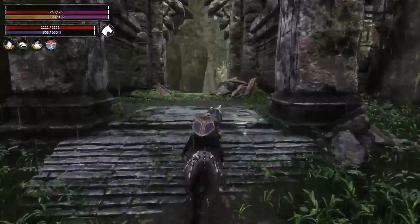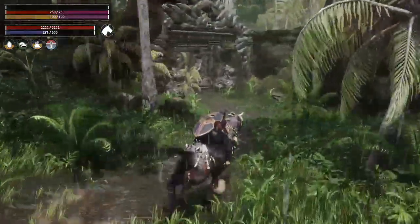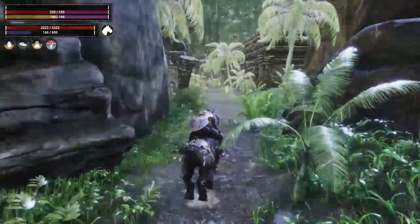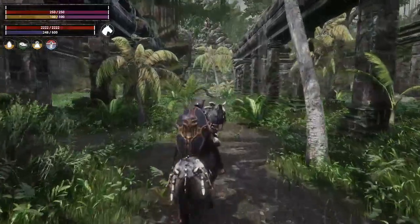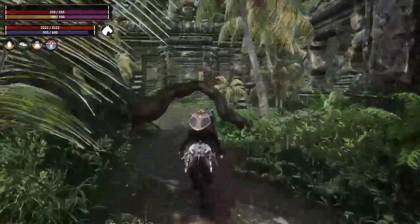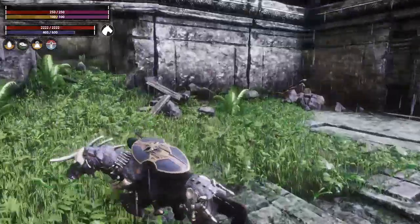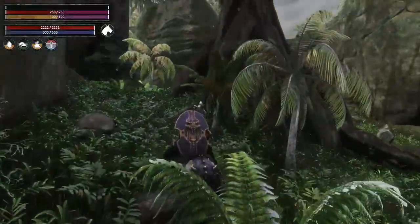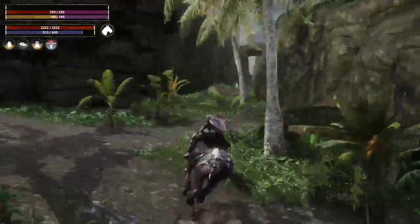We are going to avoid as much as we can until maybe I don't have a choice and have to fight, but we are going to run through this just to get to the obelisk. I'm thinking I know how to get there but we don't know for certain. Can I ride under that? Sure I can. I think I go right here — yeah, we go right here.